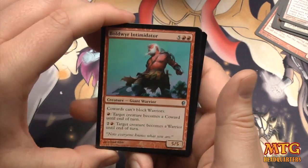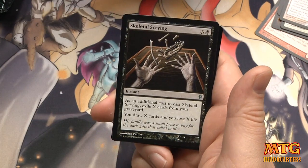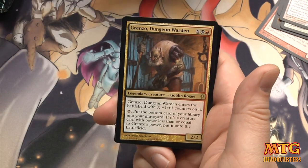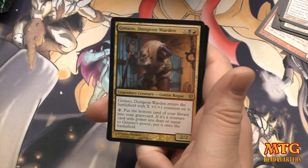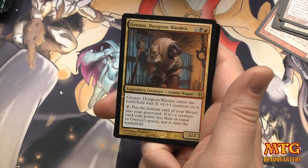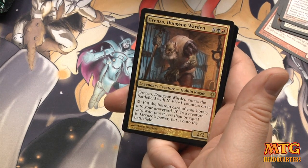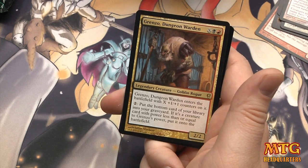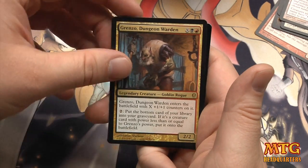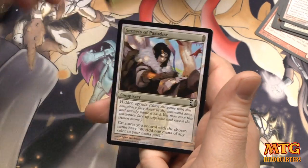Bold Weir Intimidator, Palaka Worm, Skeletal Scrying, and a rare: Grenzo, Dungeon Warden — Rakdos plus X, enters with X counters; pay to put the bottom card of your library into your graveyard, and if it's a creature card with power less than or equal to Grenzo's power, put it onto the battlefield. Yikes. Foil Wood Sage — the foils just look beautiful.